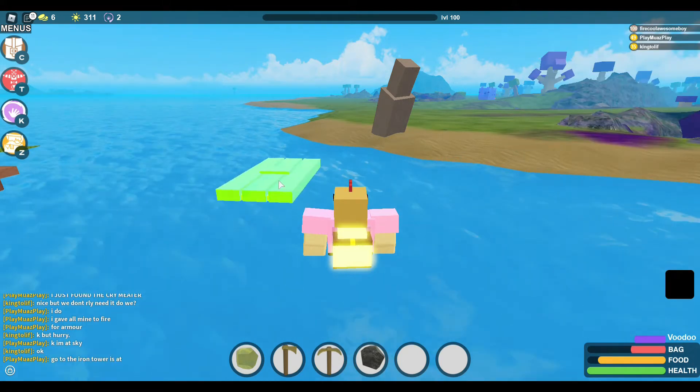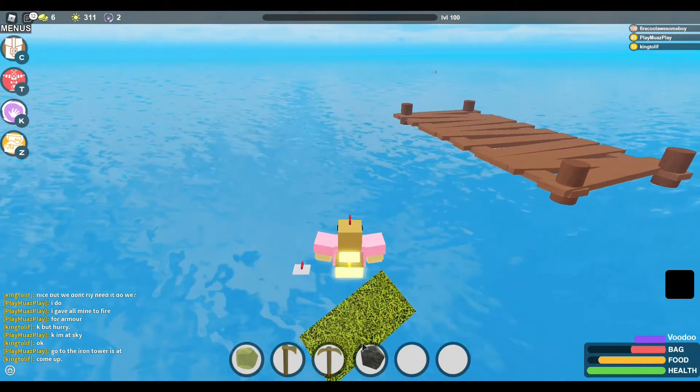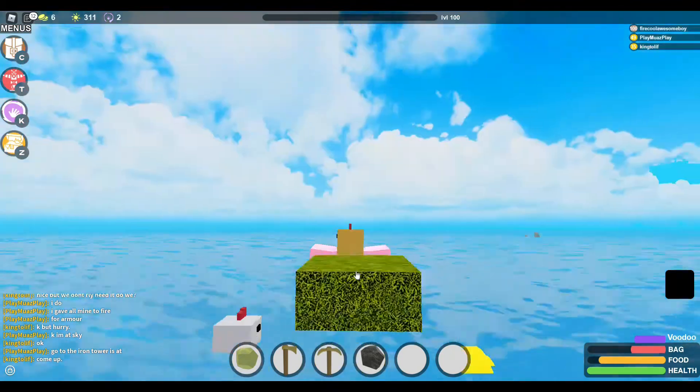For rafts as well, you can fly up in the air with it. It sounds like hacking but it's actually no hacking, no nothing — it's just a glitch. So you can fly up in the air with it.